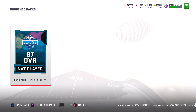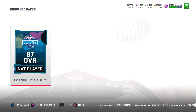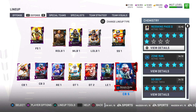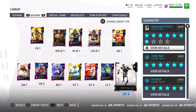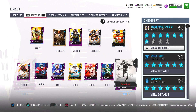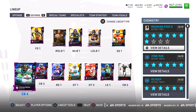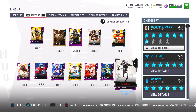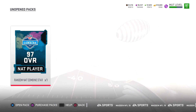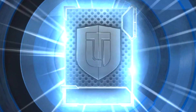That was it for the combine packs. Now we're down to the bundle toppers — two guaranteed 97 combine players. Here we go with the first one. Patrick Peterson! Now we're taking out Malcolm Butler from cornerback number five. Richard Sherman goes from corner number four to corner number five. Champ Bailey gets bumped down to cornerback number four, and Patrick Peterson slots in at cornerback number two.